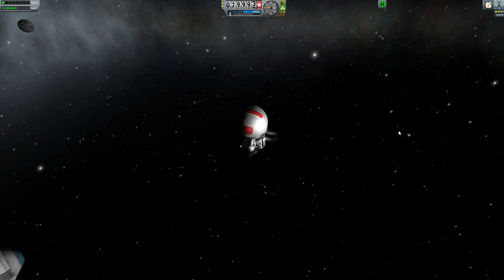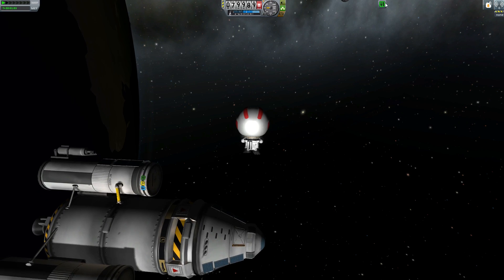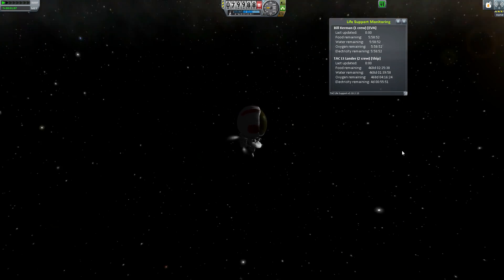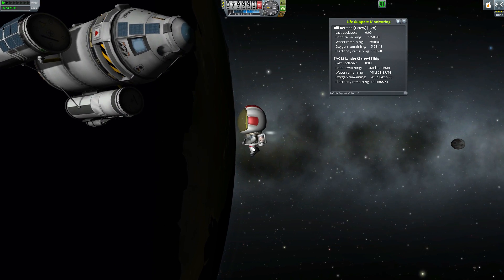TAC Life Support introduces new resources, namely food, water, oxygen, carbon dioxide, wastewater, and waste. As you're probably starting to guess, your Kerbals consume food, water, and oxygen and turn it into waste, wastewater, and CO2.